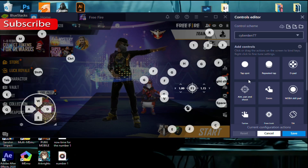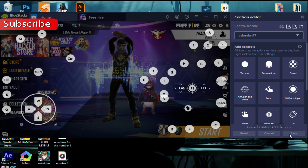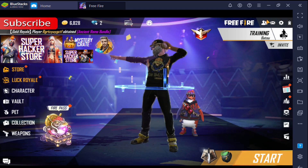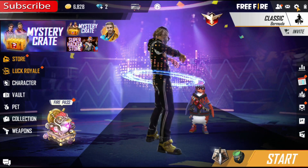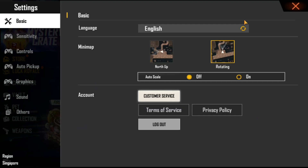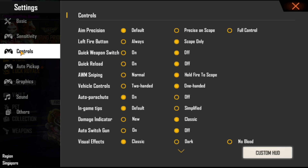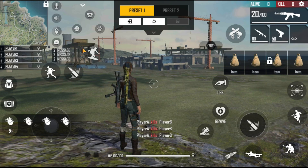Hit save. Now go to Free Fire settings and go to sensitivity. Change it to 54. Now go to controls, custom HUD, select preset 1, and save.